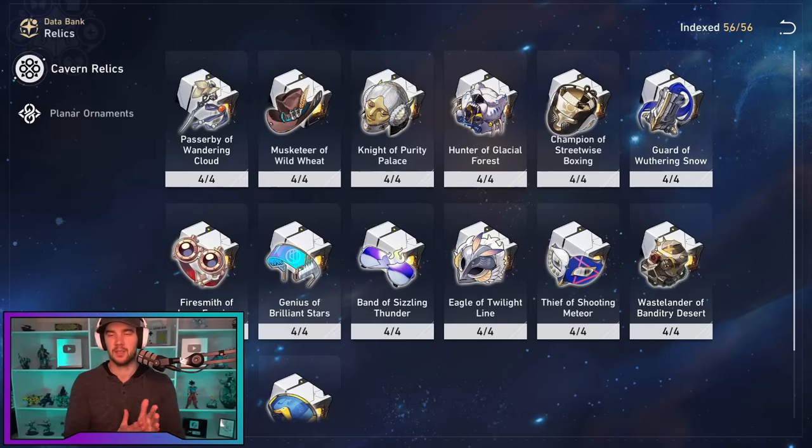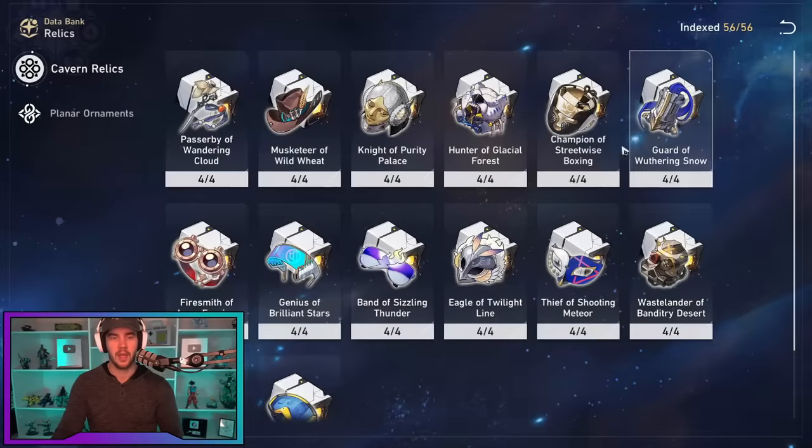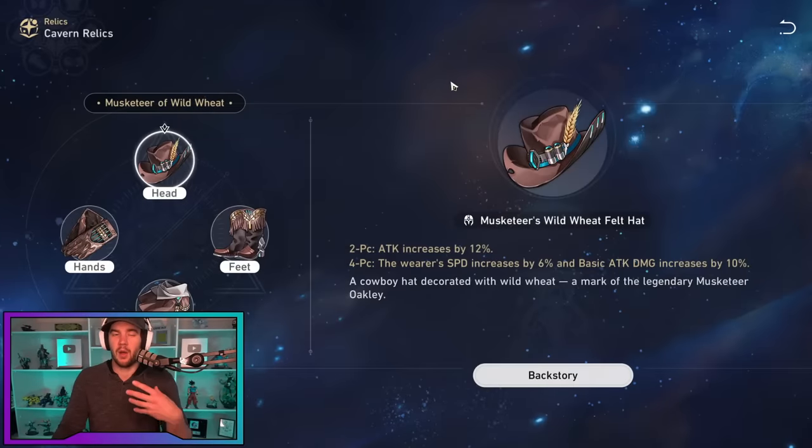For relic sets, the top four-set is Hunter of Glacial Forest — it gives ice damage, which she has none of in her traces or abilities, plus extra crit damage after using her ultimate. The other strong four-set is Brilliant Stars if you're using Pella or Silverwolf, especially against enemies weak to quantum, since defense reduction scales better the more you stack it. The Musketeer of Wild Wheat four-set is a very low priority — it gives attack, speed, and basic attack damage, but she doesn't use her basic attack.